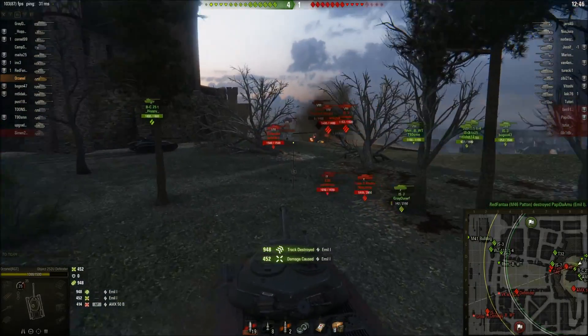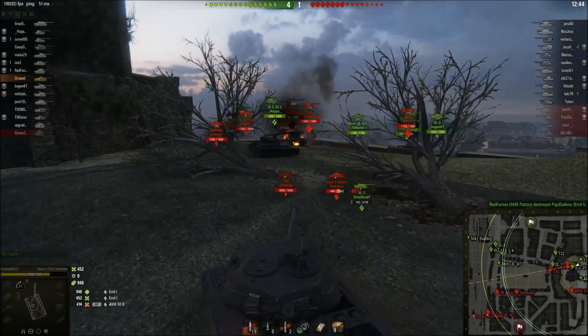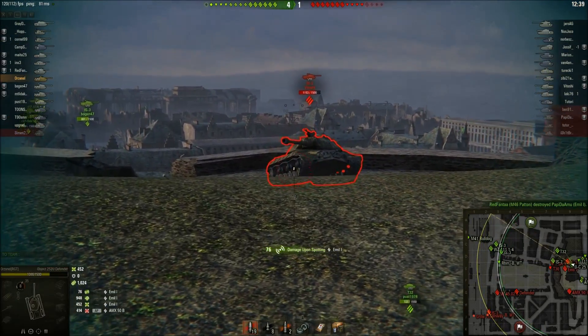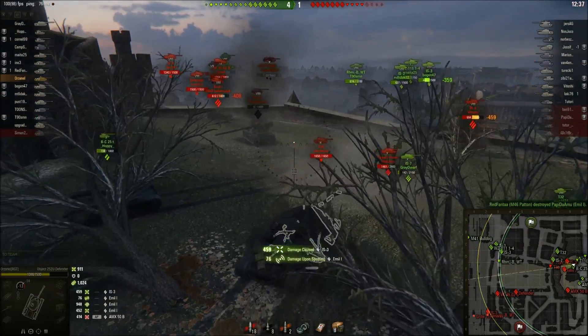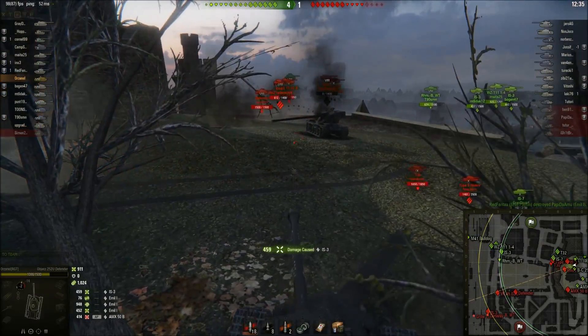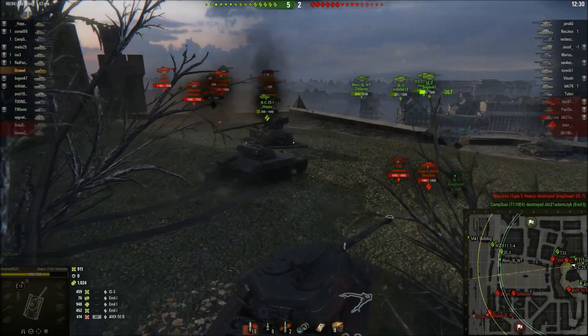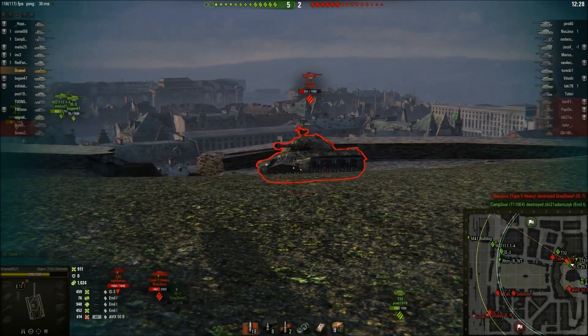I need to smack the Samuel real quick — got a detrack, nice! Instant 900 assist damage from there. We need to push these guys back. I'm gonna focus on the IS-3 for now because the Emil is gonna be loading soon. I think he's shot a couple of shots by now — can I get a kill on the IS-3 or not? The Badger might get him.